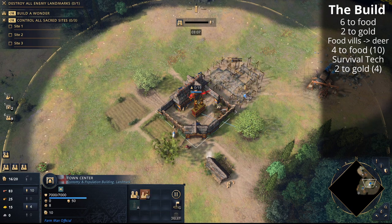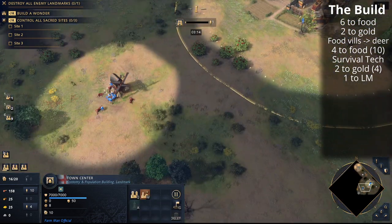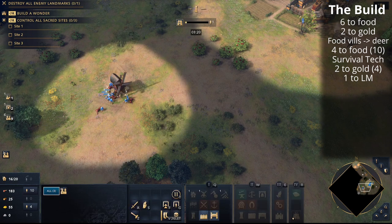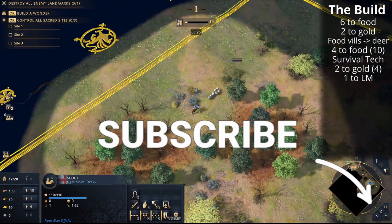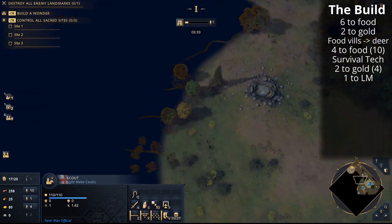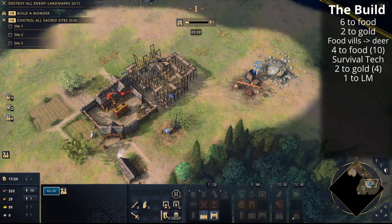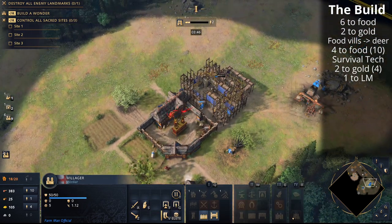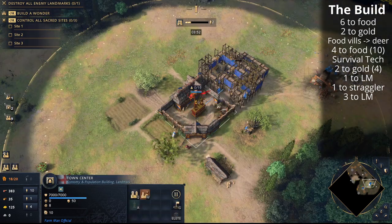Now that you have 10 villagers on food and 4 on gold, the next villager out from the town center will actually build your Abbey of the Kings landmark. That Abbey will spawn your king once you reach feudal age — you'll need to click and train that king, but you'll have plenty of resources to do so. Use the king to buy time: if your opponent is aggressive, keep them away from your resources; if they're passive, use the king to halt their economic progression as long as possible.